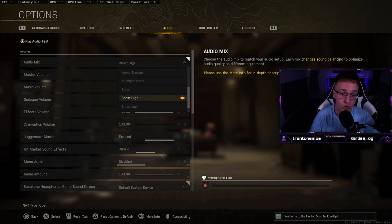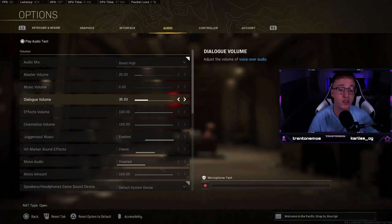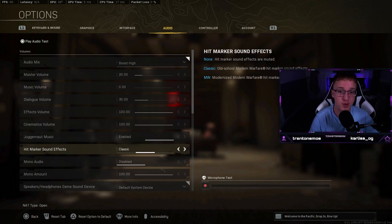Audio mix — boost high or boost low. You don't want anything else; these are the best two. I've always preferred boost high. Boost low does make footsteps a bit louder but it increases ambient sounds too much and makes footsteps harder to focus on. Music volume — zero. I don't want to see anyone with this on anything other than zero. Dialogue volume — I set it to 35. You still want to hear when a UAV gets called in, but it doesn't need to be a priority. Effects volume — 100. Hitmarker sound effects — I use classic, but there's no competitive difference.